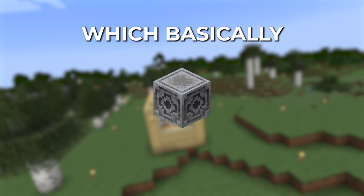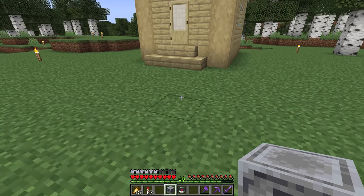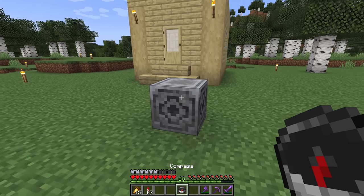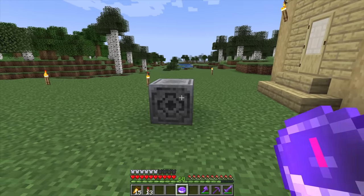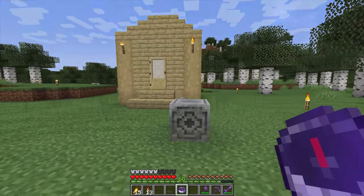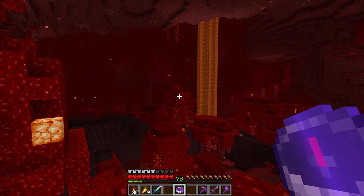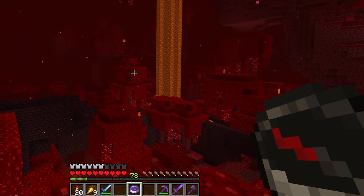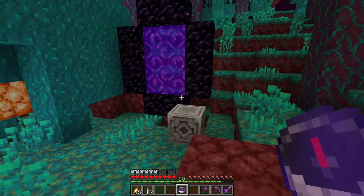After the dispenser, we have the lodestone, which is basically a waypoint in Minecraft. Just place it near your base and right-click it with a compass — now the compass will point toward your base, or anywhere you place your lodestone. It also works in all other dimensions, even in the nether where the compass usually doesn't work, making it basically impossible to get lost.